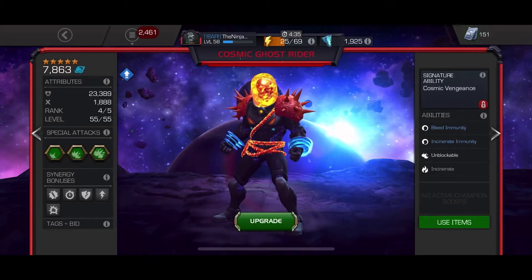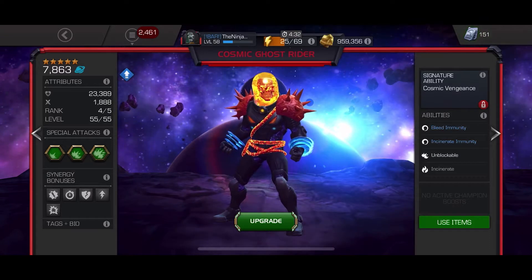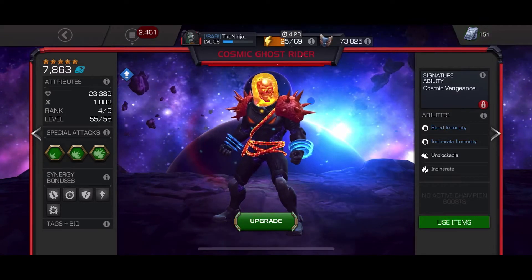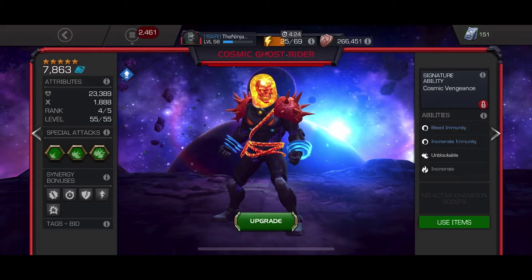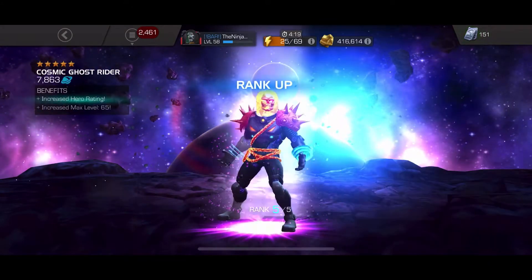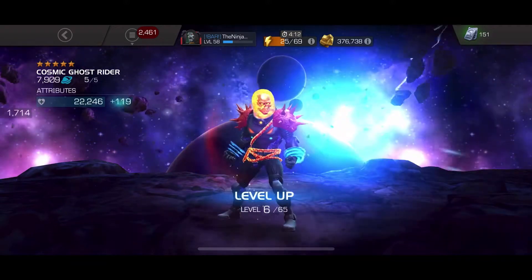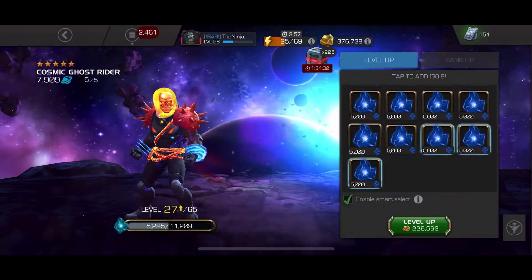Welcome back everybody. This is my 5-star unawakened rank 4 level 55 Cosmic Ghost Rider. I only have one rank 5 5-star right now, but I'm about to have two. We've gotten all the catalysts to get this guy to rank 5. I clicked that rank up button and this part's all really sped up.